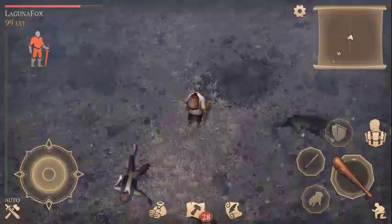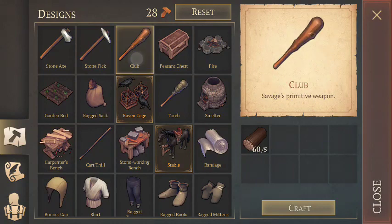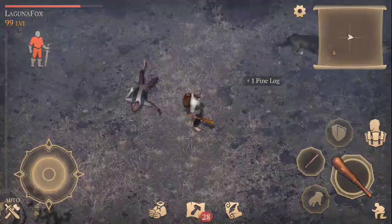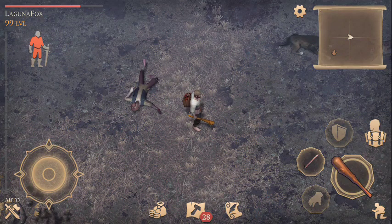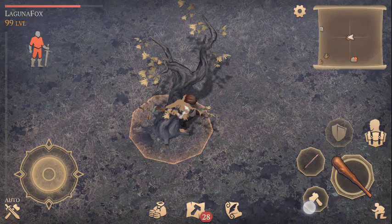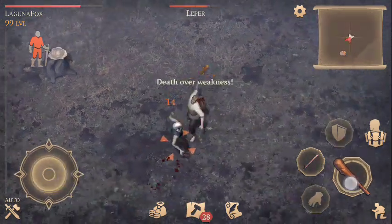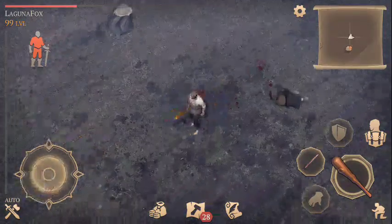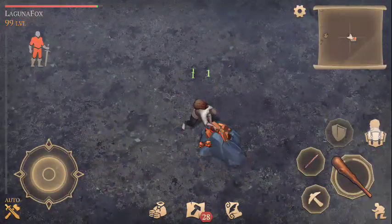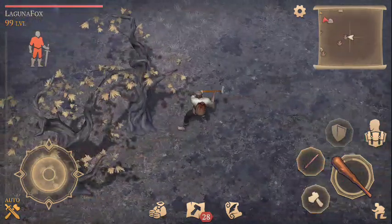I'm proficient enough with stutter-stepping that if I get a sneak attack on a leper and there's no lag, I can kill it with a club and not get hit at all — taking zero damage. Sure, you want to be efficient, but sooner or later you need healing items. You'll have to deal with all kinds of challenges, especially moving into tier 2 and tier 3 zones, so the sooner you have a huge supply of food, the safer you are.